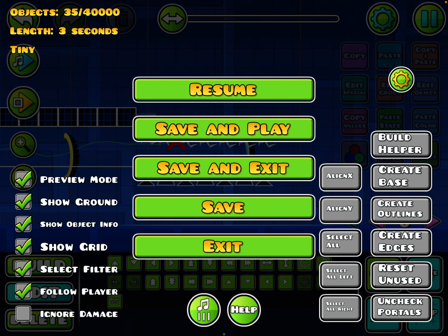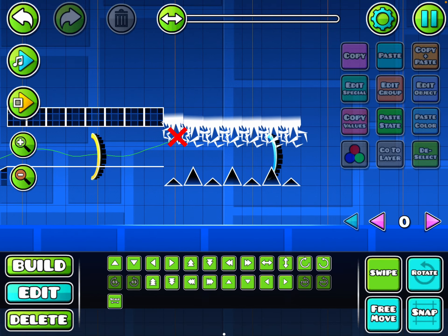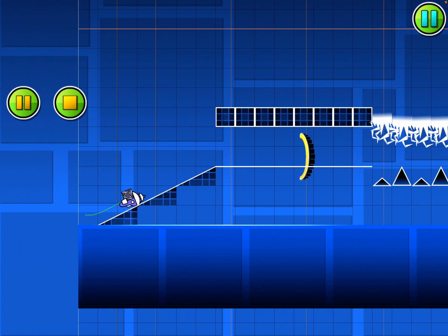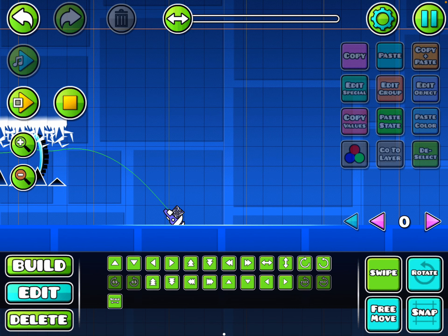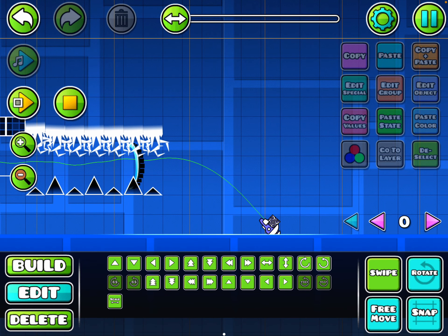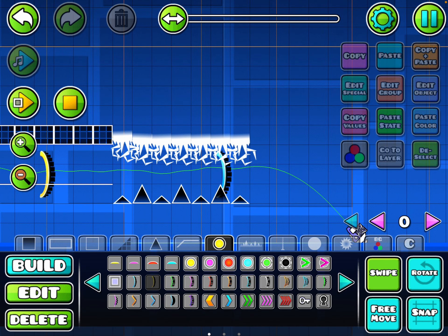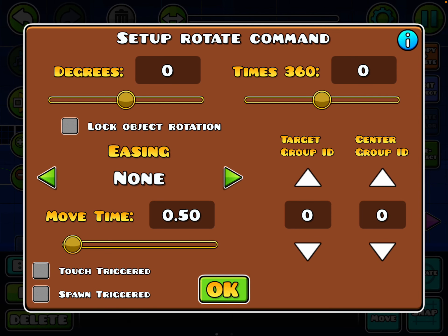You could just turn your iPad upside down — that's a lot easier. I don't know how to rotate, but you didn't have to get me off. I don't know how to rotate so I'm gonna try to rotate my screen.